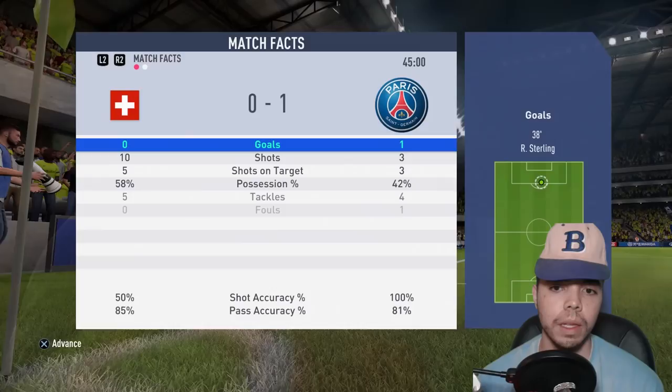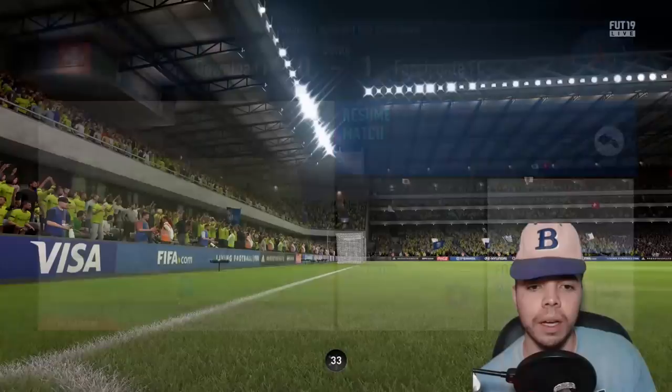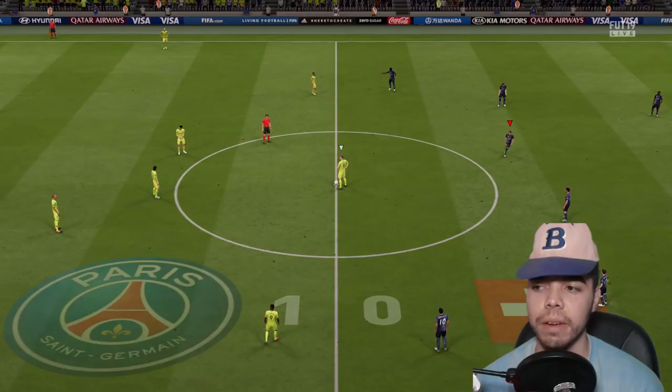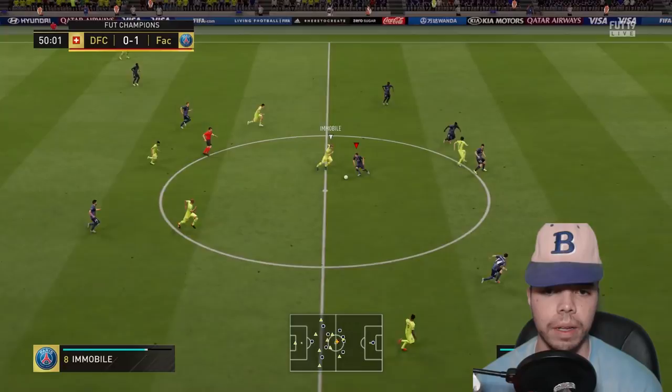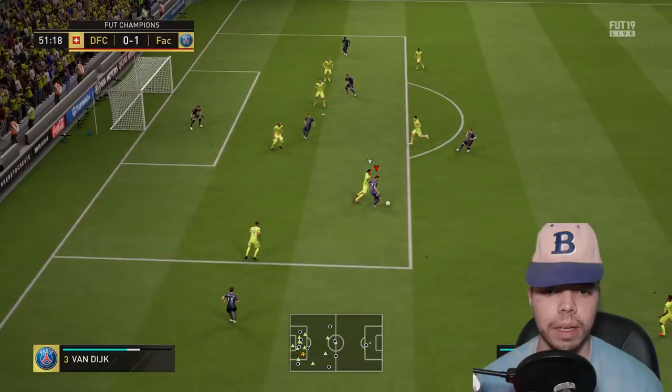Halftime. We've pretty much dominated. Torreira's intercepted and tackled at least like 15 times. Why have we not scored? Because we have Tony Kroos in midfield and he does not fit the meta whatsoever — Tony Kroos is actually terrible in this game. Torreira gets back very quickly. Can we counter? We're just slow, not enough pace in the middle. Isco — Rodrigo on the left foot, deflected, blocked. I need it.